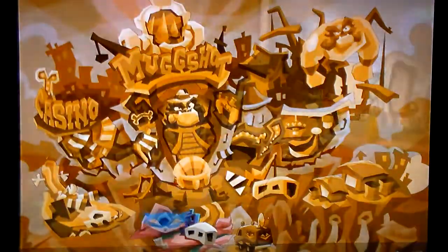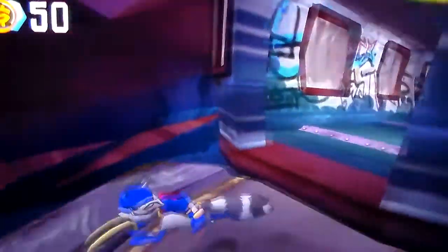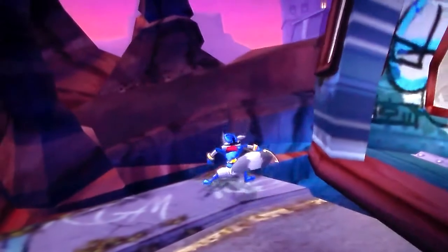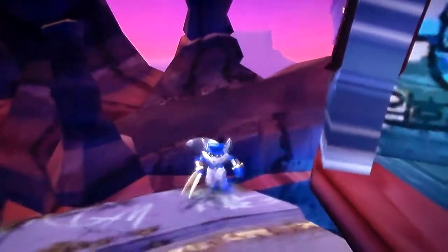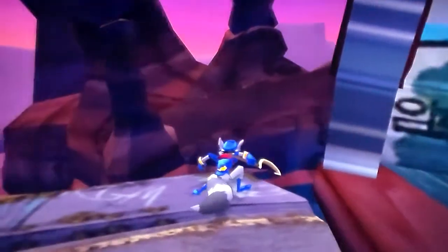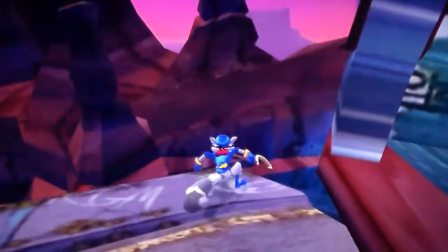First you got to be on Rocky Start and you got to be on this area where there's a dog in the entrance to this place. You get on the green area and you want to jump off into the water. Hopefully you have that power that lets you take infinite hits from water, because you're probably going to need it. I mean, it's possible to do without it with lucky horseshoes, but it's pretty hard to do on your first try.